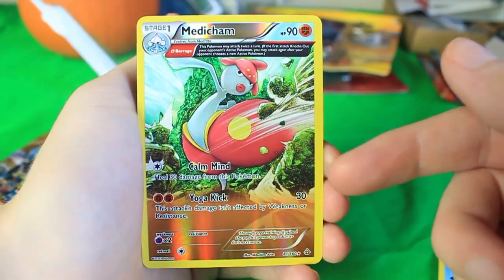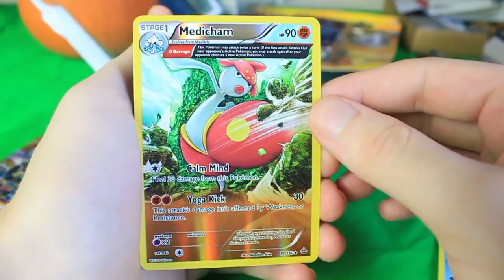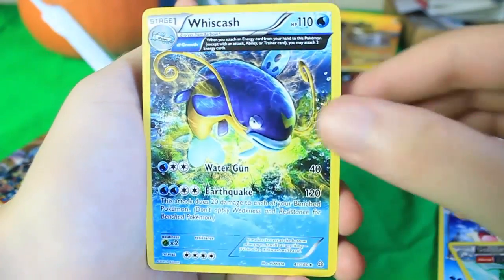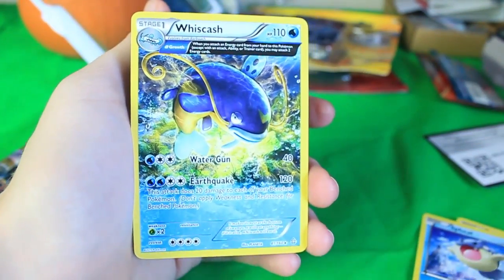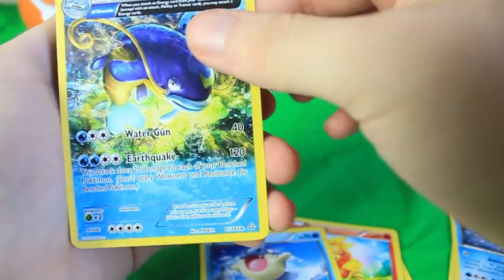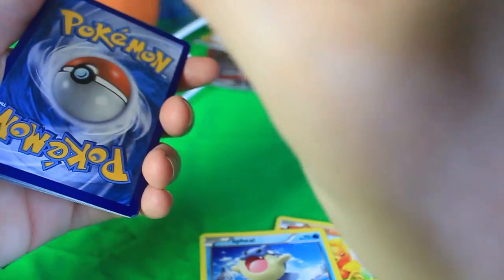Here we've got a Medicham — this is actually a Reverse Holo with the Ancient Trait mechanic. They're kind of like almost full arts but not quite, but still really cool. It's Rare as well. And another Ancient Trait — a Whiscash. So we got a regular Whiscash somewhere and an Ancient Traits Whiscash side by side, which is really cool. It's kind of weird that he uses Earthquake but with Water-type energies. Whiscash is the Earthquake Pokemon — that's his gimmick — but normally he's Water and Ground type. In the TCG, Ground-type Pokemon are often shown as Fighting type, but I guess here he's Water.